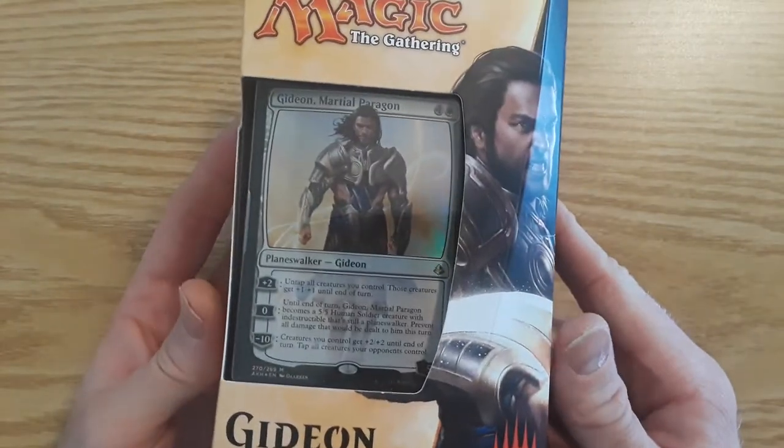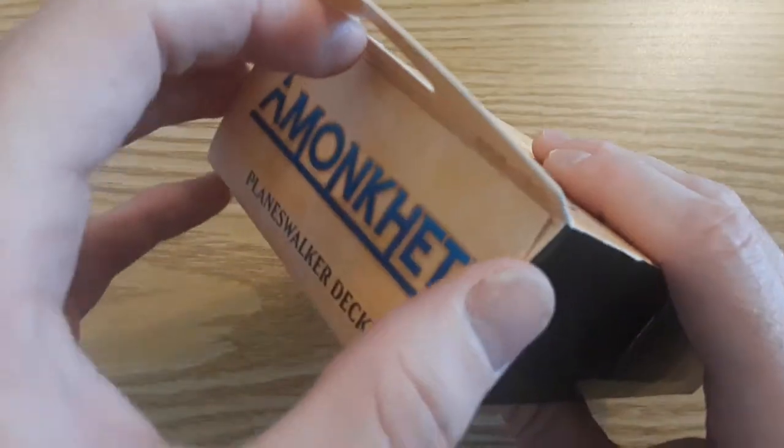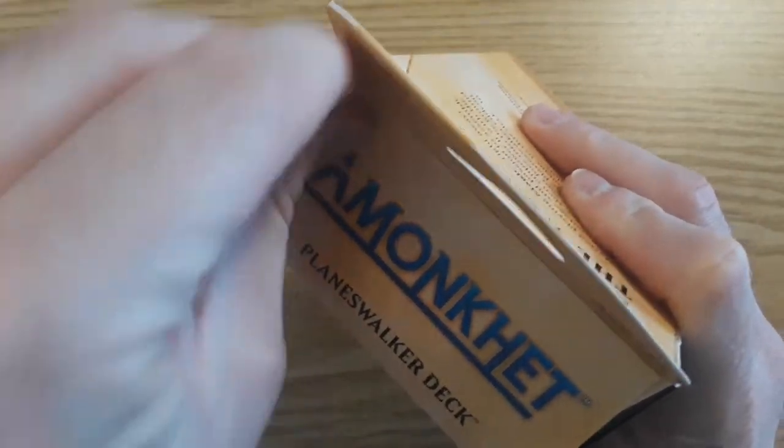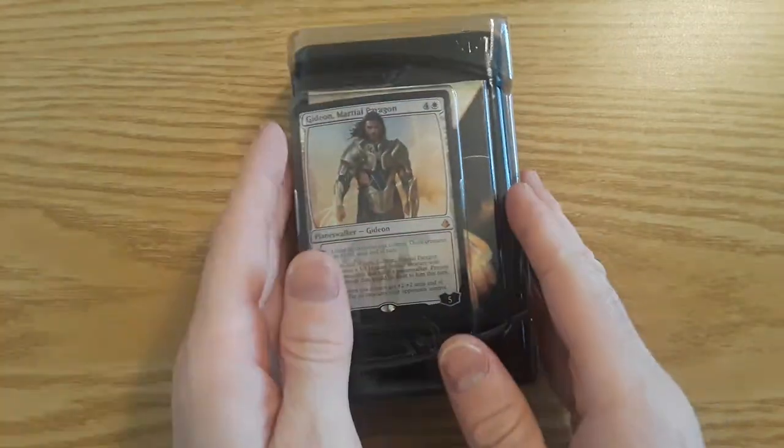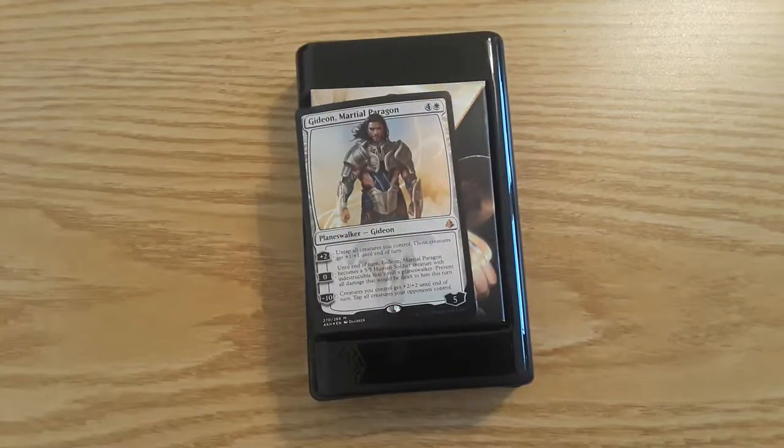This is going to go perfect with my allied build that I'm currently planning. Usually these come with a wrapping on it — sometimes they do, sometimes they don't. This one did not have a wrapping on it, but as you can see it is unopened. Let's put that to the side and pop this open to take a look at the Gideon card first.